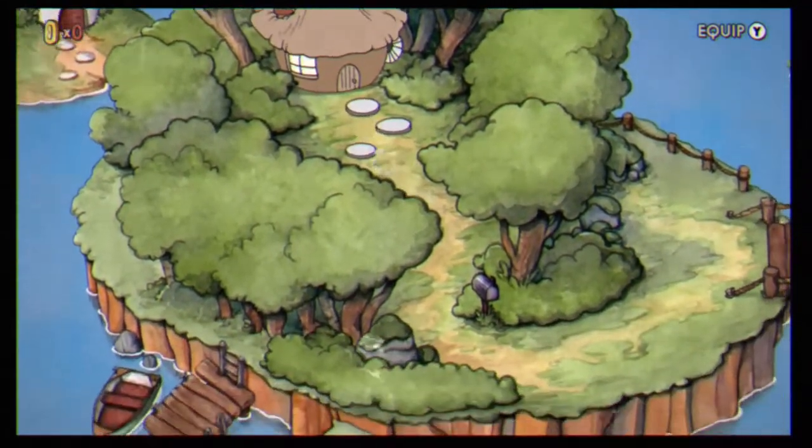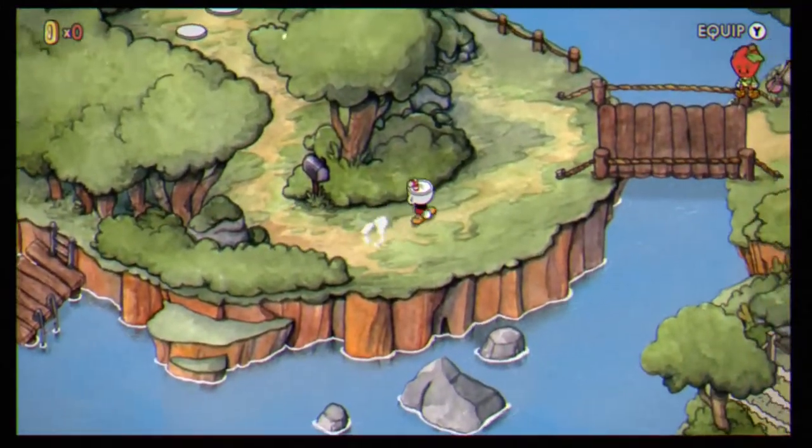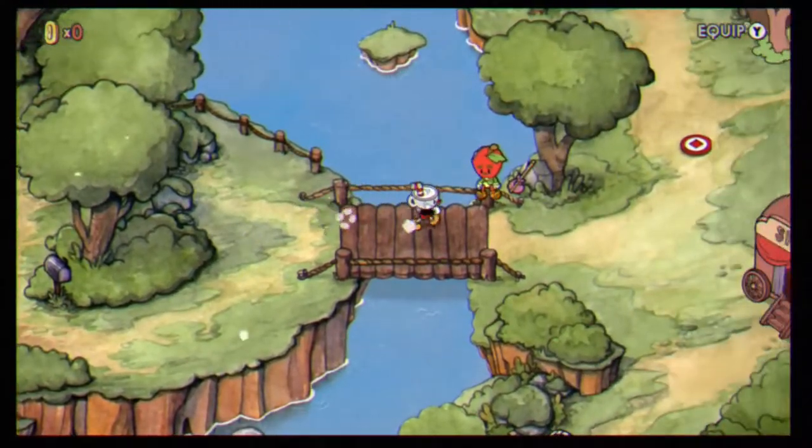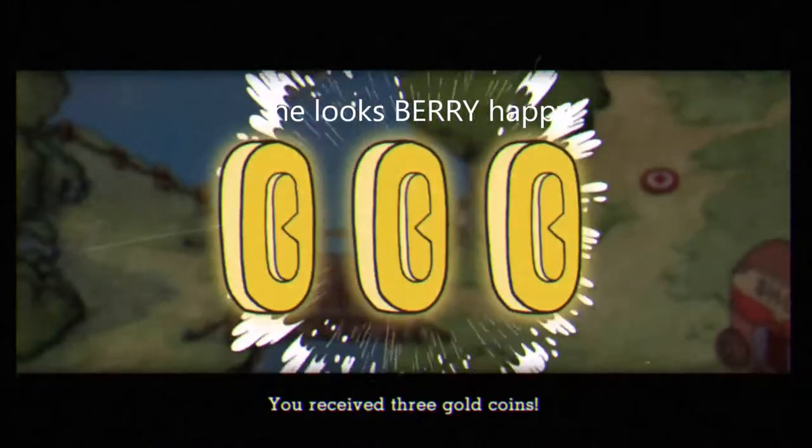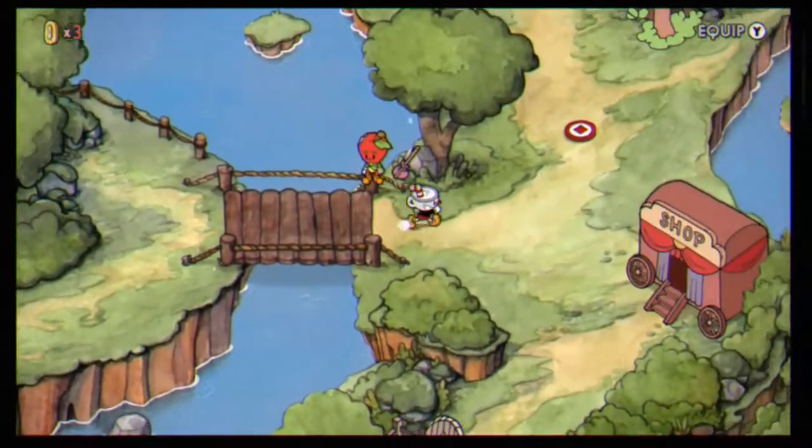Now we're going to start walking over to our first run-and-gun, but first we can go ahead and talk to this little guy right here — he's going to give us three golden coins.